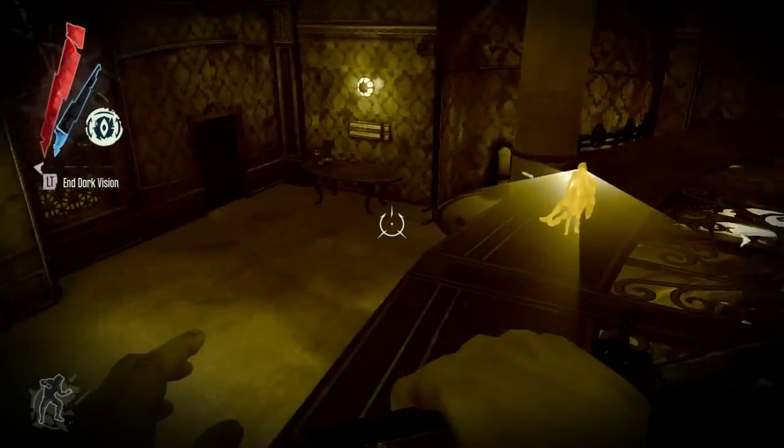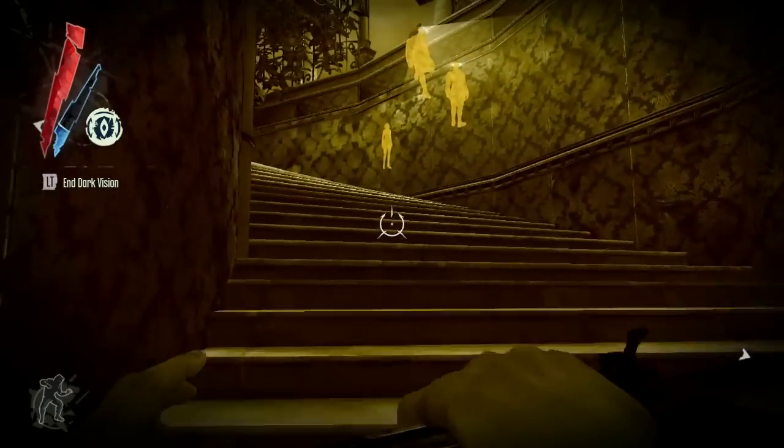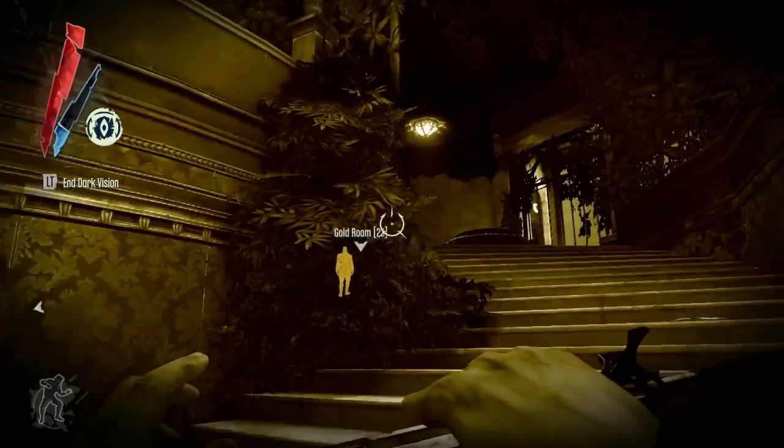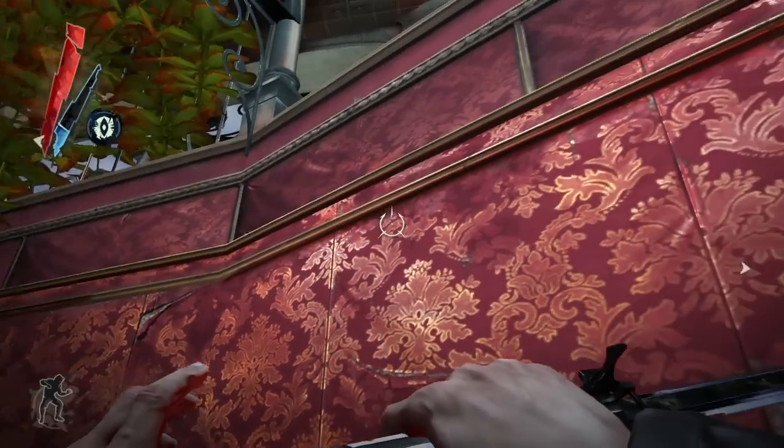Here the player is sneaking in stealth mode, using his darkvision power to see through walls and see the view cones of the characters and guards, and he's moving up on the second target.